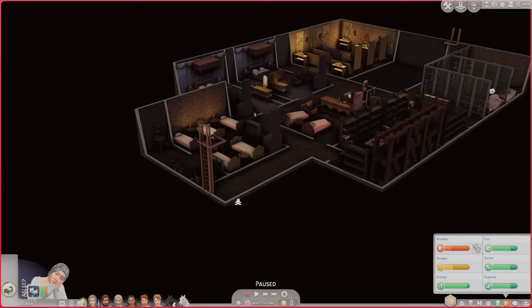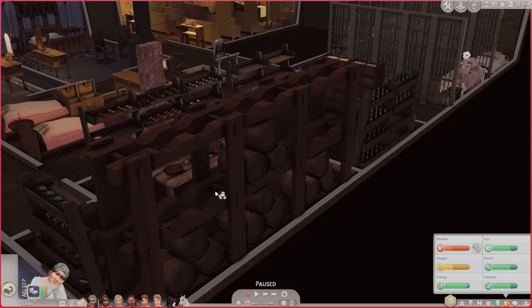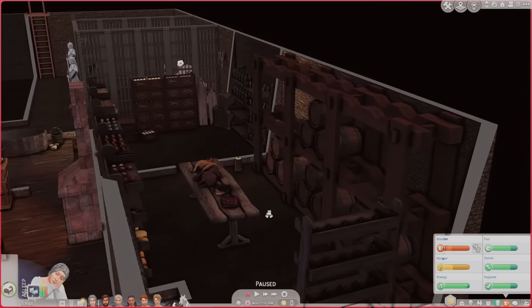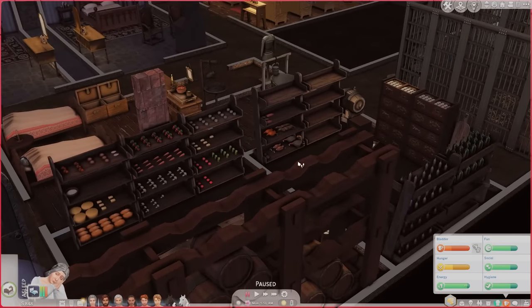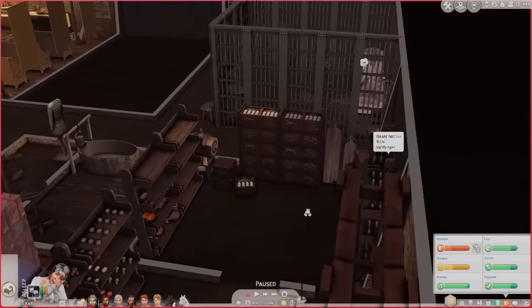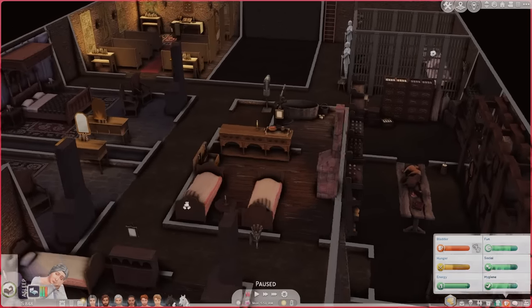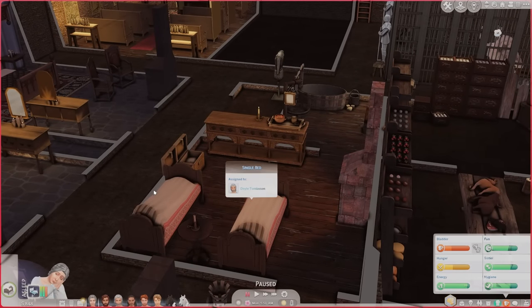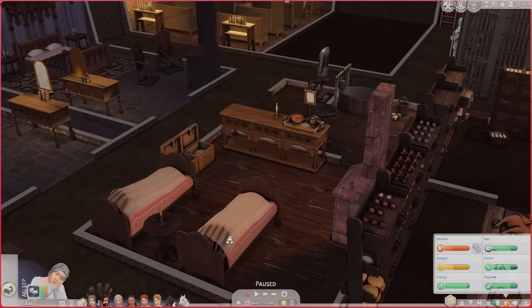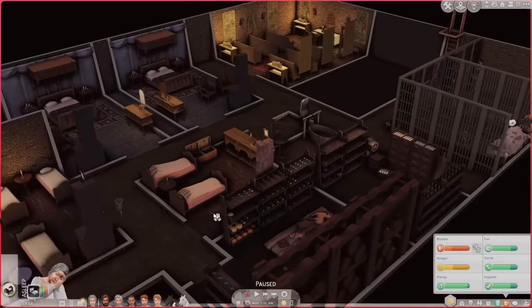They come down from one of the towers upstairs, and what the bandits didn't know was there was this entire cellar — so they only took such a small amount of the food that was available to the castle. They have this entire pretty well-stocked cellar down here. This is where the servants' quarters are, so this is where Doyle is staying, and then we have a new sim who helps do all of the cooking and stuff.